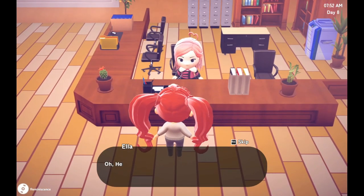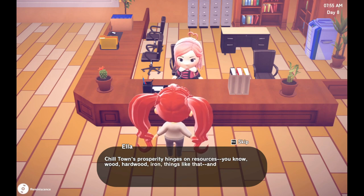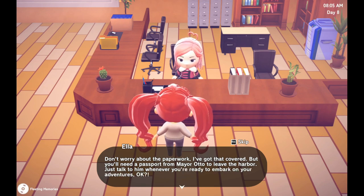Before you run off, there's an important matter the mayor wanted me to discuss. Chilltown's prosperity hinges on resources — wood, hardwood, iron — and our humble island is rich but not infinite. So what do you think about doing some exploration? Setting sail, gathering wood, plants, and resources from other islands, and meeting travelers who might want to live in Chilltown. Don't worry about the paperwork — you'll need a passport from Mayor Otto to leave the harbor; just talk to him whenever you're ready.